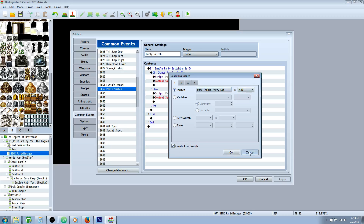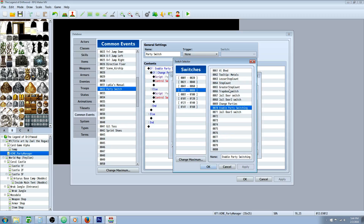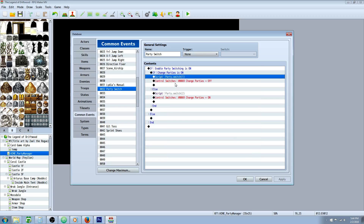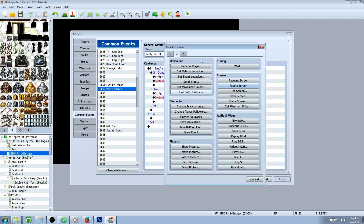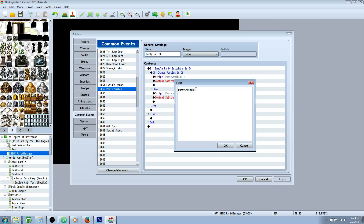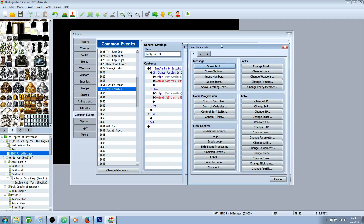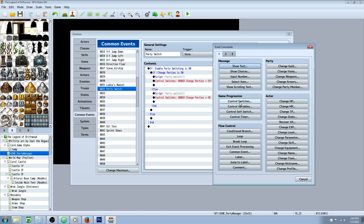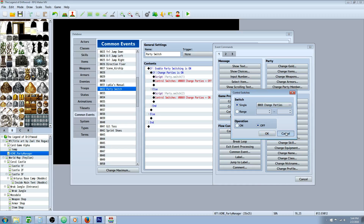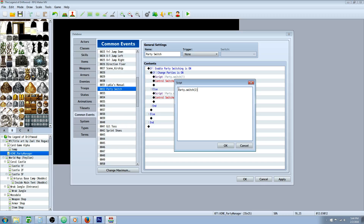We're going to start by creating a new conditional branch. In this conditional branch, create a new switch called 'Enable Party Switching' and set it to on with an else branch. Underneath that, do another conditional branch — right-click, insert new conditional branch — create another switch called 'Change Parties', set to on with an else branch, hit OK. Underneath that we're going to do a very simple script call: right-click, insert new, tab 3 at the bottom, under script.